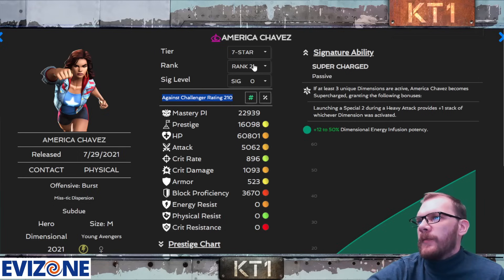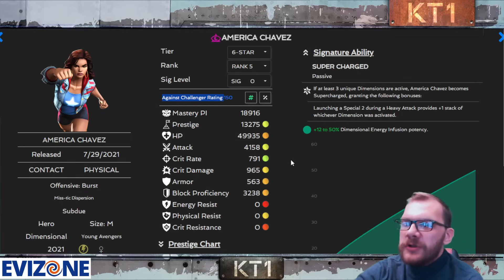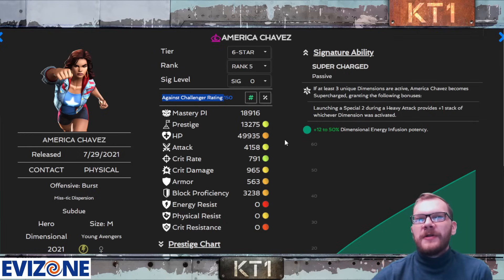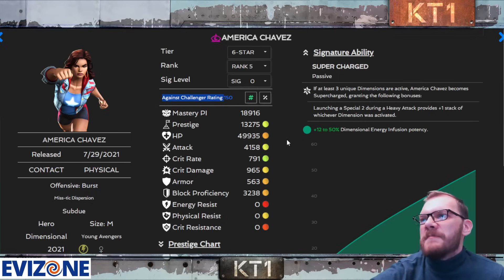With a rank two seven-star you get 210 seconds. If you pick a six-star rank five instead, it's only 150 seconds — two minutes and 30 seconds. That's going to be a massive difference in how much total damage you're able to deal, because not only will the seven-star hit harder, you'll also get around 25–30% more time in the fight.